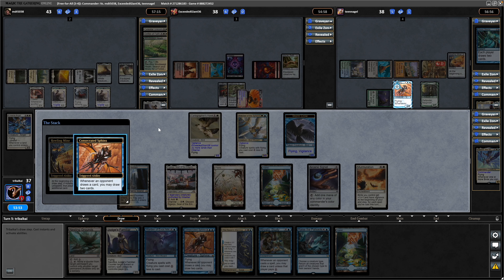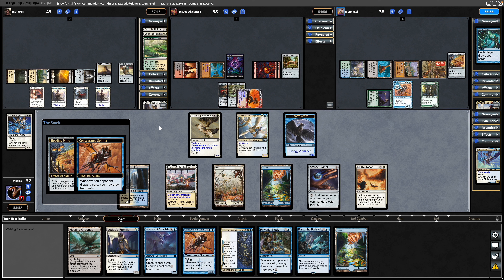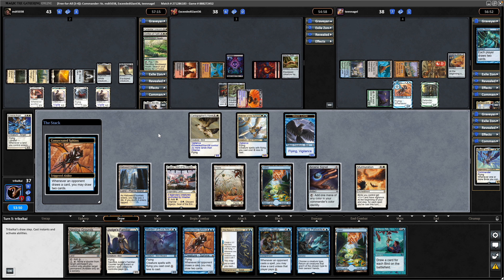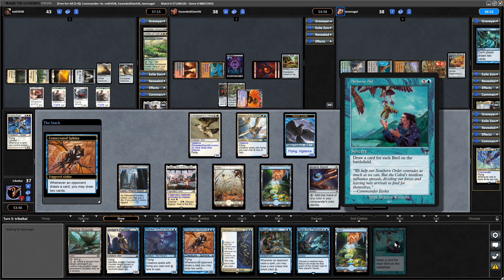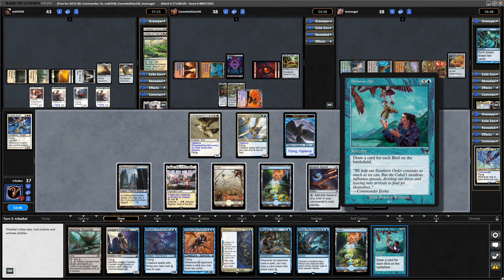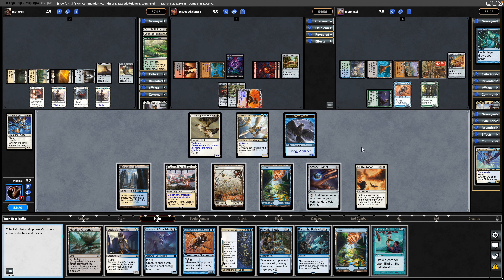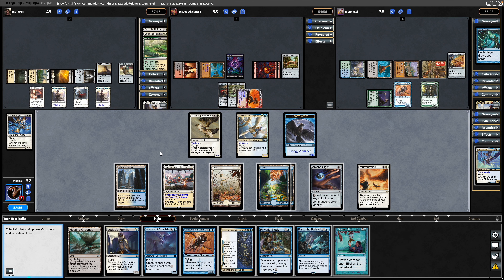We draw to the draw step. Consecrated Sphinx draws two, and then we draw to Howling Mine. There's an Airborne Aid — draw a card for each bird we control, or actually each bird on the battlefield. I think we're the only one that's going to have birds. We don't have a means of unlimited hand size in the deck, so we could go for our Commander here and then just cheat some birds into play.